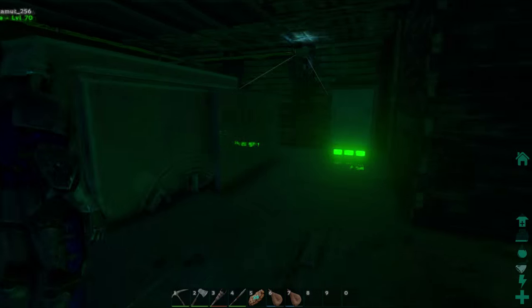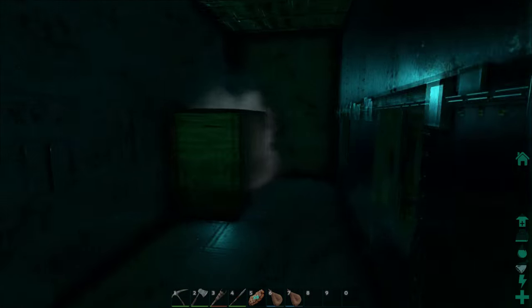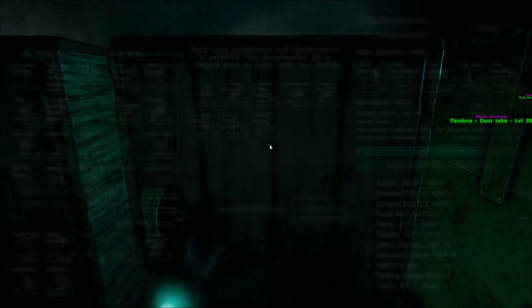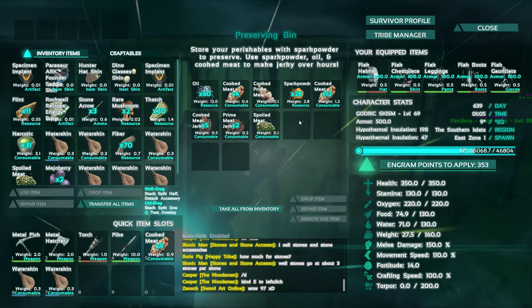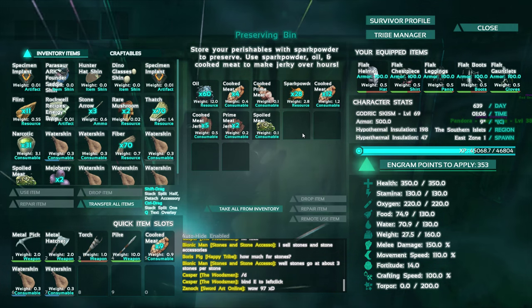Hello everybody and welcome back. I'm Schism and I'm playing Ark Survival Evolved. In today's episode I'm going to show you how to make kibble. Kibble is a new food they've introduced into the game and it's going to allow you to increase the effectiveness of which you tame a dinosaur.